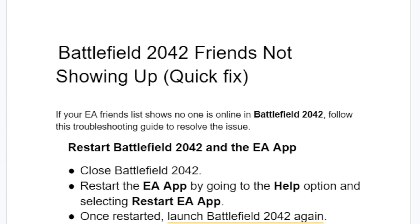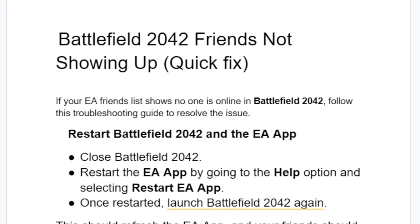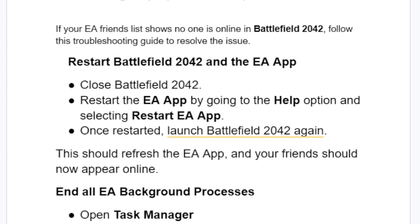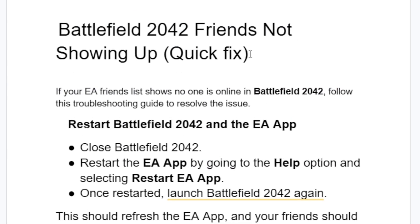If all else fails, some people reported that the problem resolved itself the next day. EA's servers may be down, so try waiting up to 24 hours and try again tomorrow. A lot of people found the issue fixed itself just by waiting 24 hours, so if nothing works, wait and try again later.